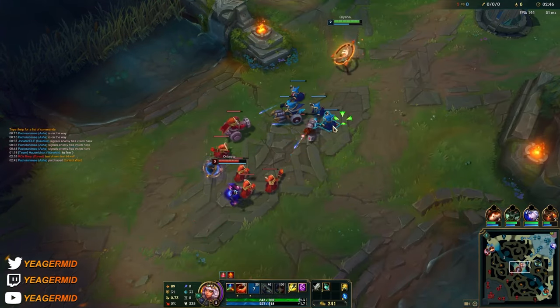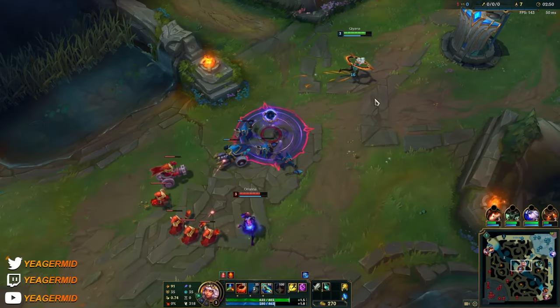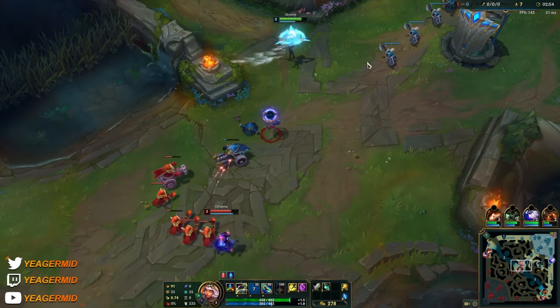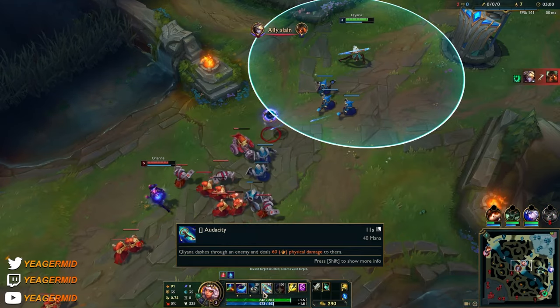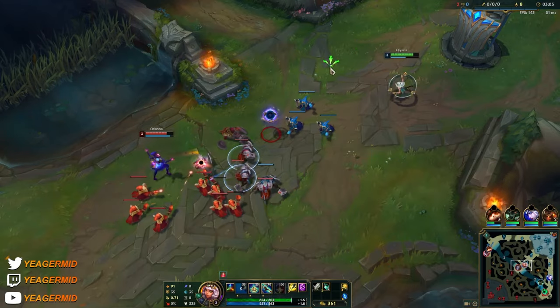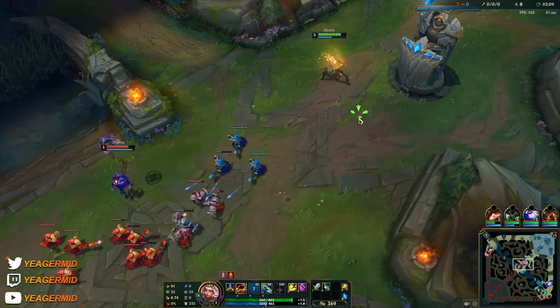You can just stay back and use your Q to last hit from a distance. At level 3 you get your mobility spell — it's a point-and-click ability. What's really important is that during your dash, if you press Q, Qiyana is going to automatically aim at the target so you don't have to aim with your cursor. That's really important when you're engaging on the enemy champion.